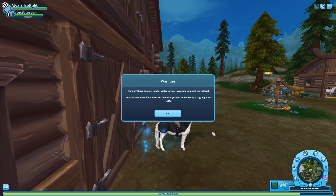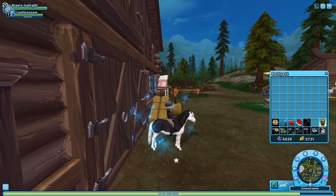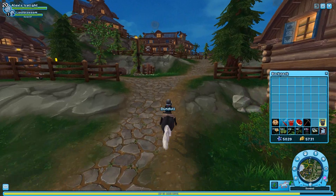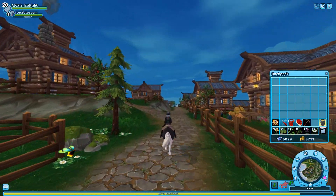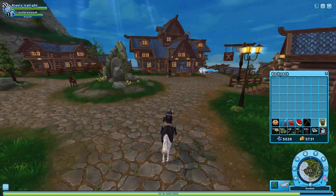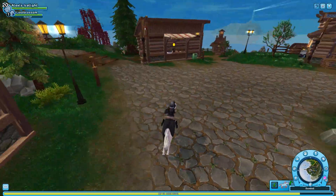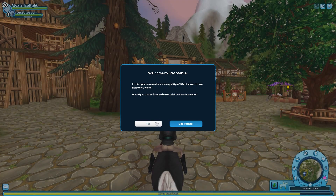You don't have enough food or water in your inventory to repeat the tutorial. You can buy more — I believe this only works with hay. I honestly don't remember where the food stall is around here. We have some quality of life changes today which supposedly is gonna be good. We'll have to play around with it. I had to re-log to get this sorted.